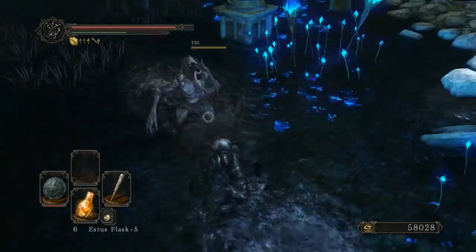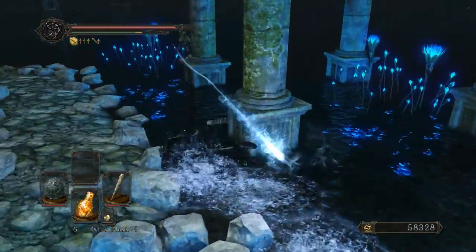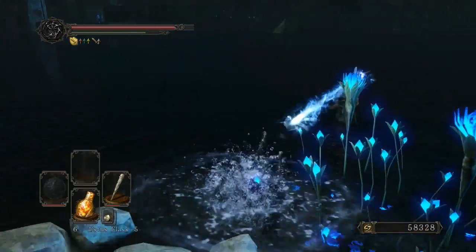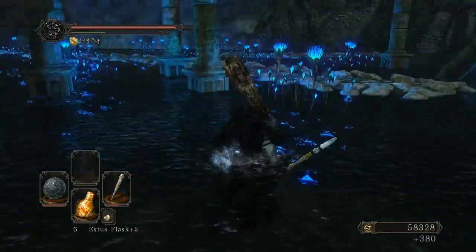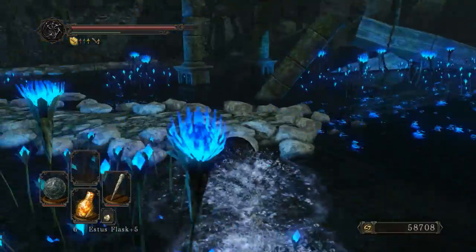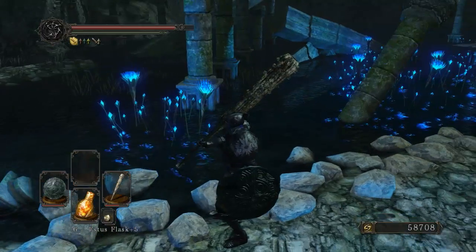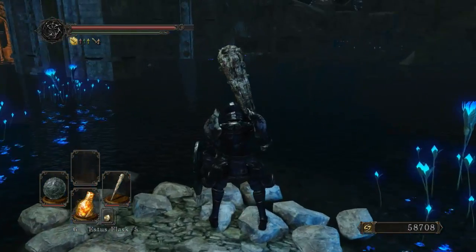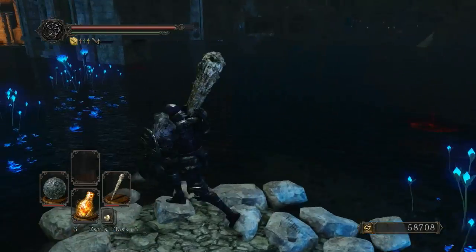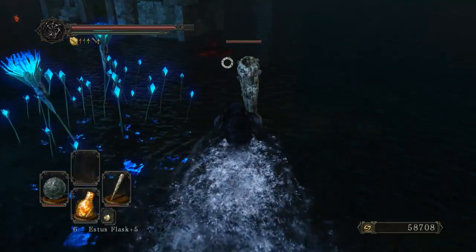That one didn't seem to home, so yeah I don't know. Maybe they've got like a different spell — one homes and the other one doesn't. Maybe I imagined it because I tend to do those things. But yeah, this place looks freaking awesome — it just kind of scares the crap out of me. Mages everywhere with humongous distance, possibly homing spells, and deep water everywhere. And you can't even really see the edges. Looks beautiful, but deadly as hell.